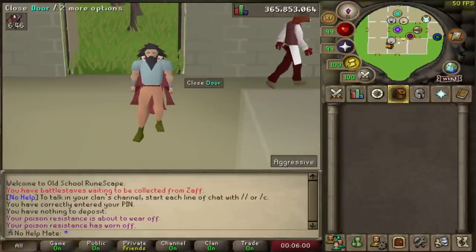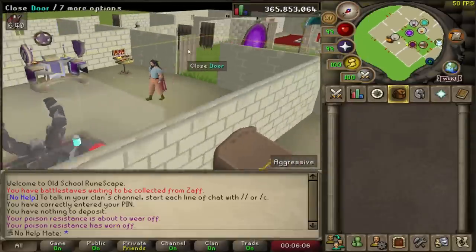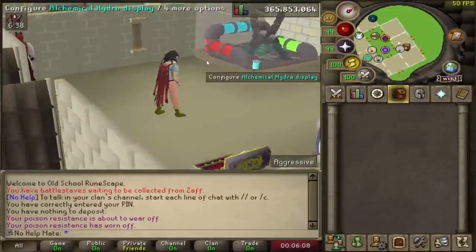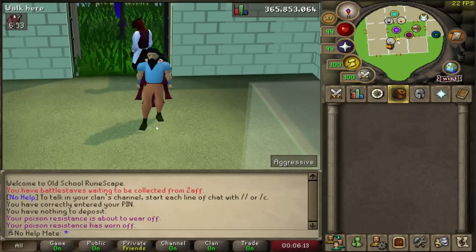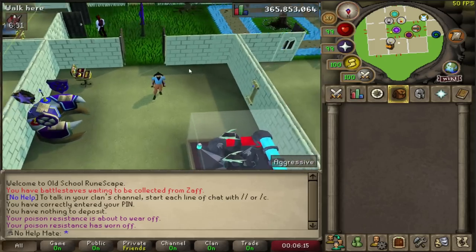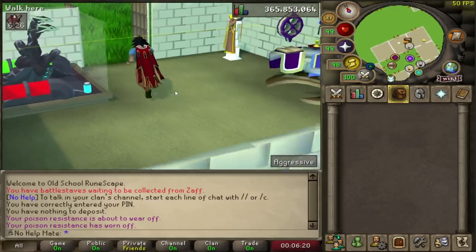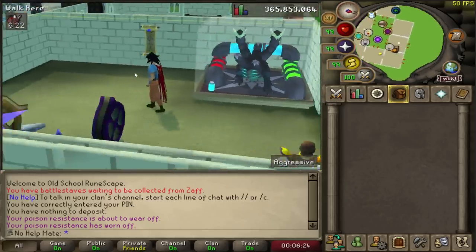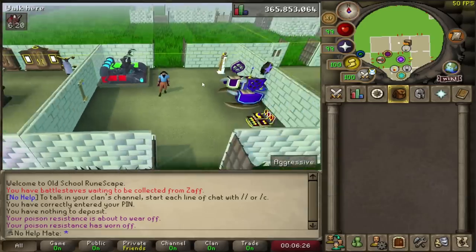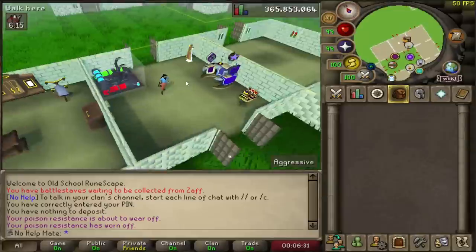We're going to start with 117 HD. This one fully changes the way the game looks. Right now I have the regular GPU plugin on, which most people use, and I'm going to go ahead and switch it over. As you can see, the graphics look so much better — more enhanced and it just overall makes it feel a lot better to play. I know it's not for everyone, but I'll quickly show you my settings because a lot of people always ask how my 117 HD looks so beautiful.